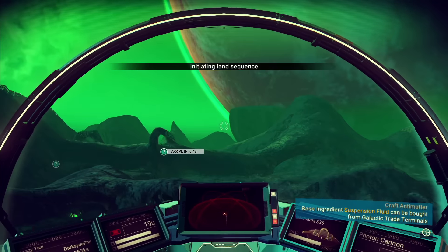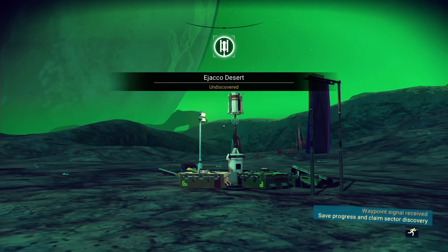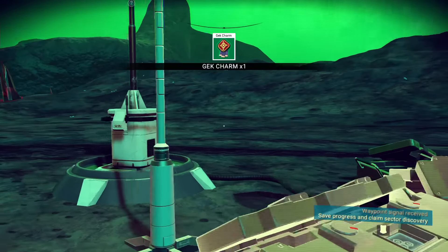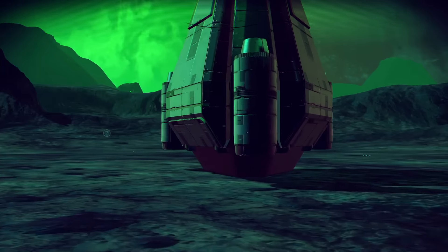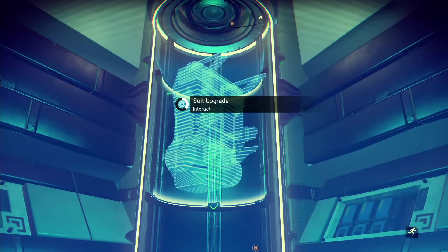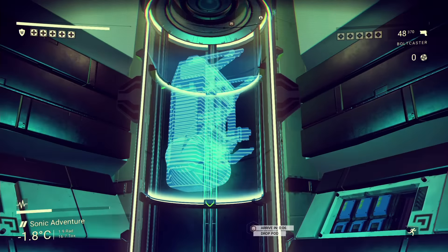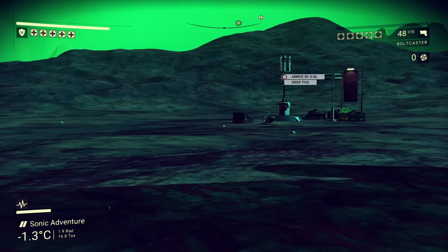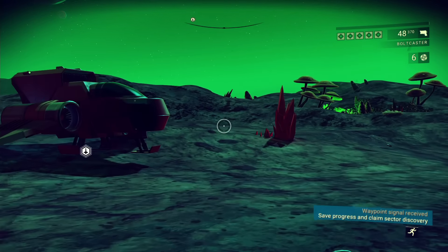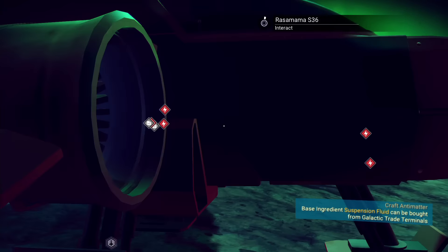Oh look, is that a pod? Hold on, I think that's a pod. Yeah, it is! Ran into a random pod. Here we go — another upgrade, inventory. 40,000. Each one goes up by 10,000, I guess. There's still no thamium. Maybe there is no thamium on this planet.